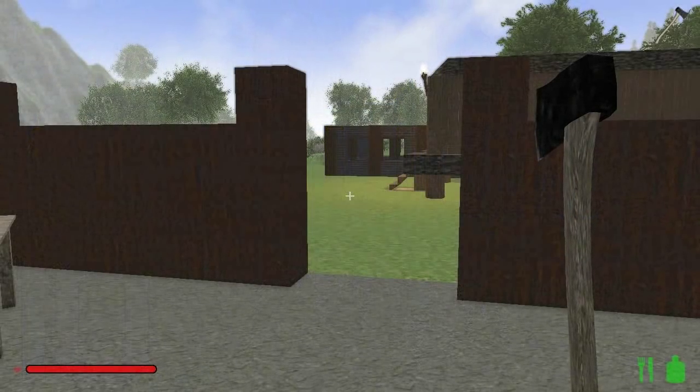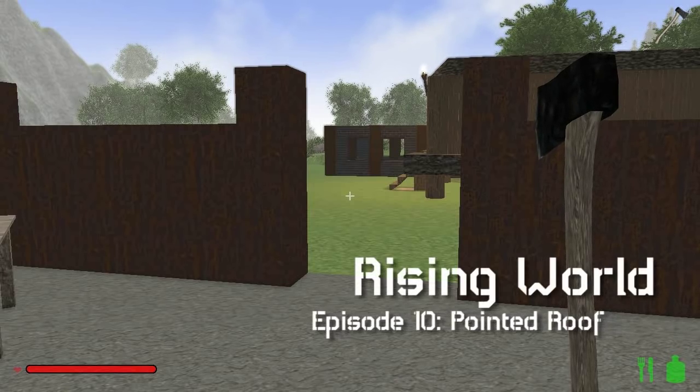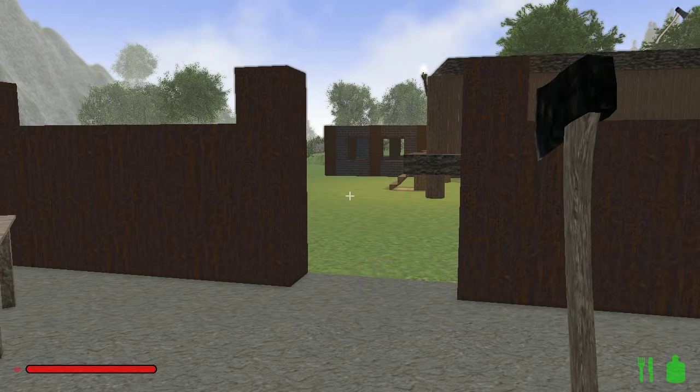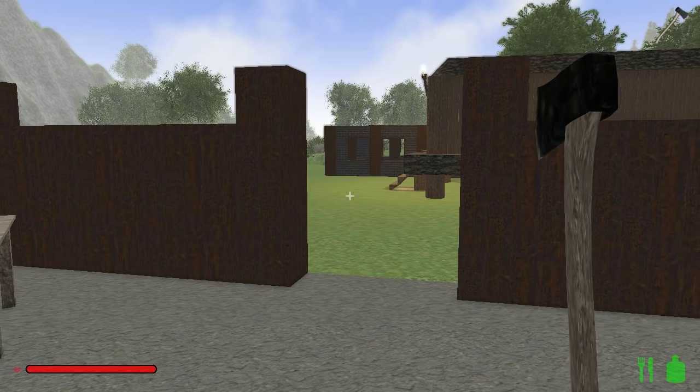Hey everybody, it's Vortech here and welcome to the 10th episode in our Rising World Let's Play. Today we are going to try and finish up the house we started in the last episode by getting the second floor and the roof done — the nice pointy roof that Nismo wanted me to make. And I have a whole bunch of things to talk to you guys about while we work on that.